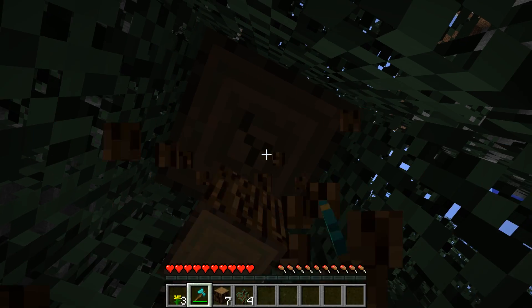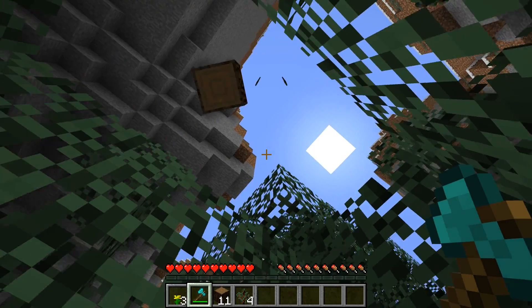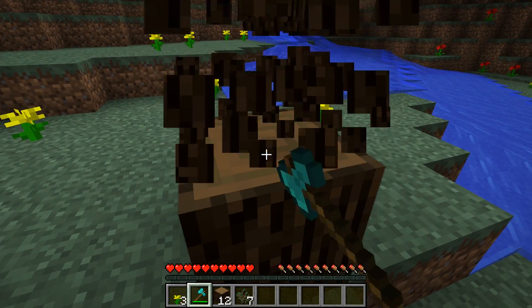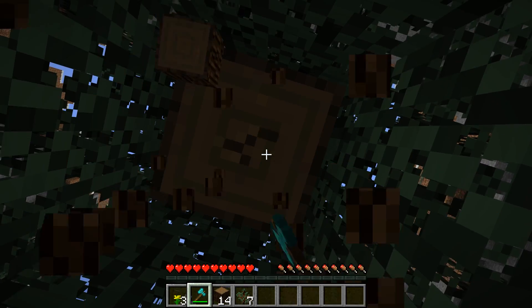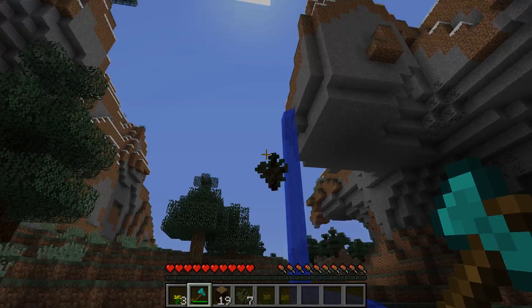At number 9 we have the Fast Leaf Decay mod, and this mod just makes it so leaves disappear a lot faster after you break the tree down. It doesn't really make sense to have the leaves floating in the air for like 5 minutes straight, and instead they'll only be there for about 5 seconds. This is just a nice mod because it gets rid of a kind of annoying part of the game.